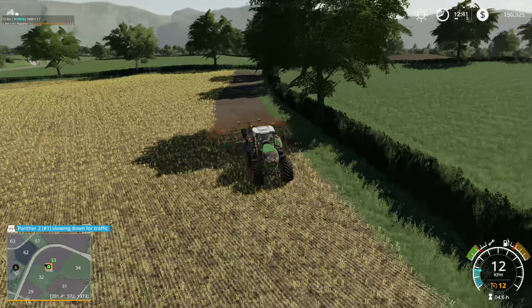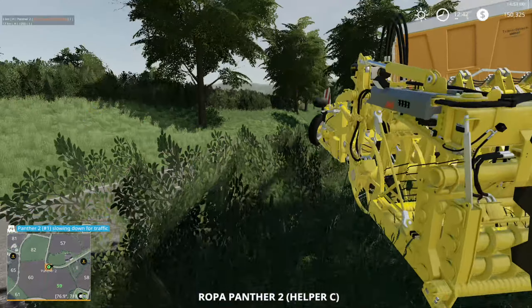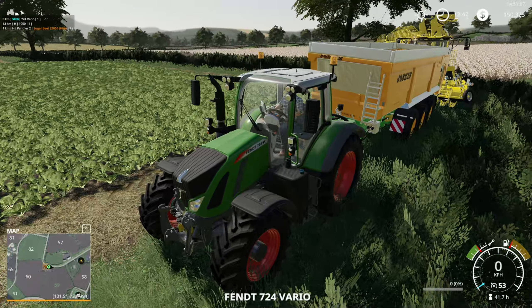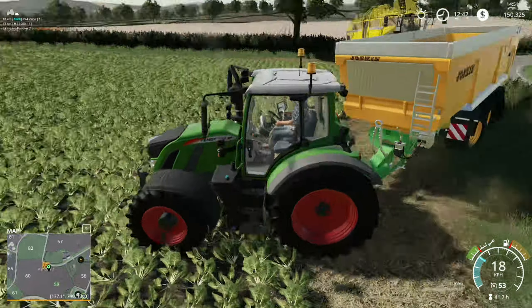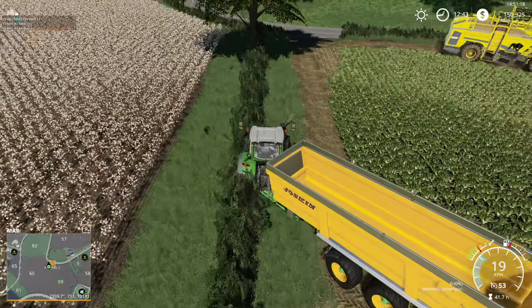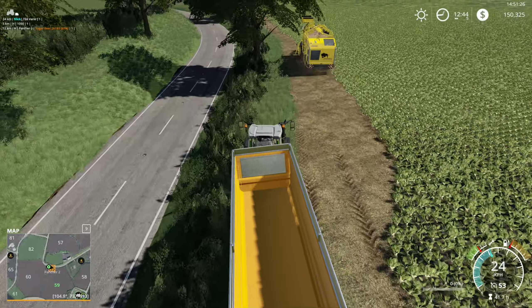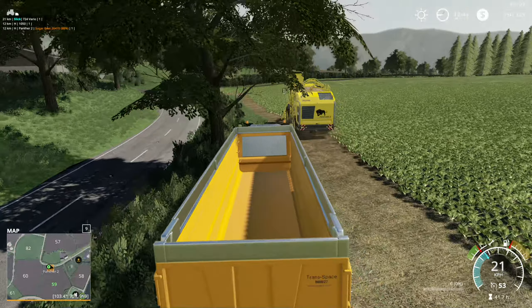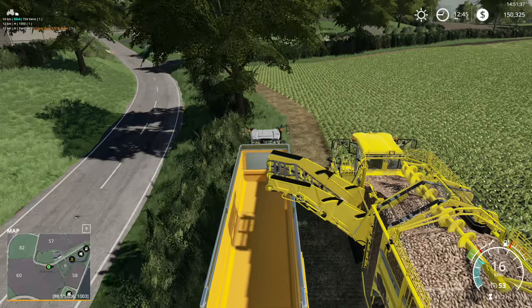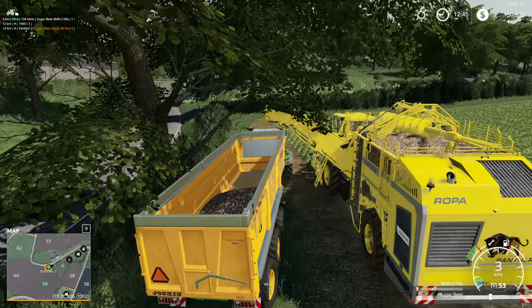Looks like the combine is stuck on traffic, so let's jump into the tractor and clear the way - keep pushing the tractor and the trailer. That was probably not the right place to start the tractor, so maybe we'll just move it a little bit further away. Actually, let's start unloading - it's full at 90 percent and the trailer's probably gonna be full as well after we finish unloading the combine.